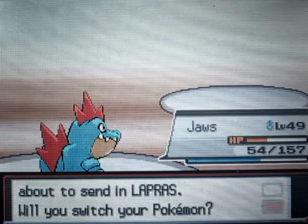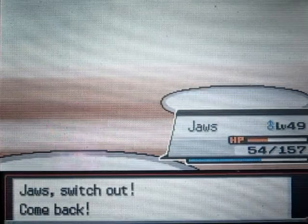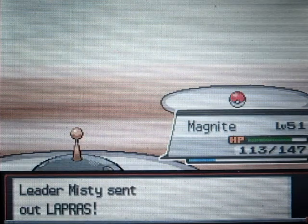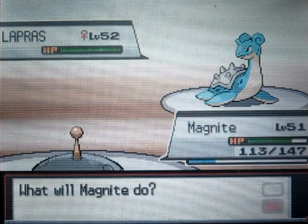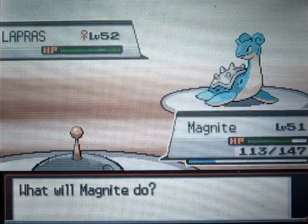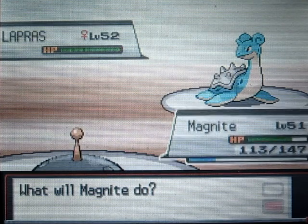Now that the Quagsire is down, next up is Lapras. I'm going to switch to my Magnezone. What you have to keep in mind is that Quagsire has the move Amnesia, which raises its special defense by two stages. Because of that, I'd recommend you stick to physical attacks on Quagsire, not special attacks.